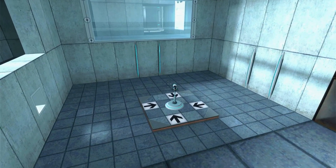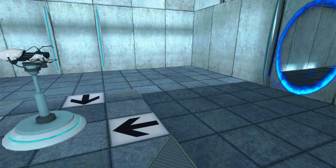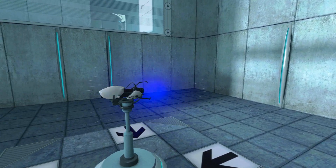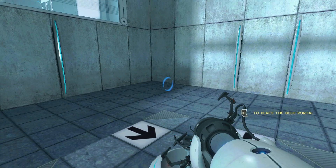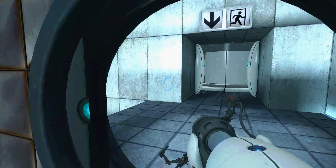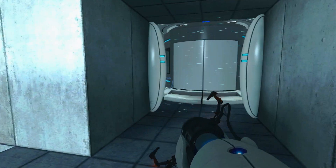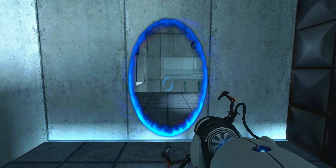The pace at which you are given the ability to move the portals is also controlled. At first, it's simply a case of using the ones placed for you, before getting access to placing only the blue one, and then about halfway through you also get the orange one. You are now in possession of the Aperture Science handheld Portal device. With it, you can create your own portals. These intradimensional gates have proven to be completely safe. The device, however, has not.